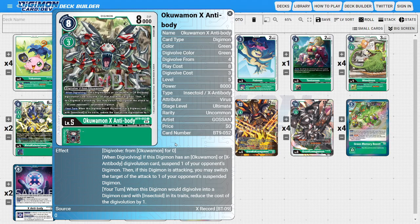Next, onto the Ultimates — I'm going to be running four copies of Okuomon X-Antibody. Okuomon X-Antibody is a really good card to Digivolve up into because he has an alternative Digivolution condition where we can Digivolve him for zero on top of an Okuomon. His when-Digivolving ability states that if this Digimon has Okuomon or X-Antibody in its Digivolution source, we can suspend one of the opponent's Digimon. Then if this Digimon attacks, we may switch the target of the attack to one of the opponent's suspended Digimon. He also has a secondary ability where during your turn when this Digimon would Digivolve into a card with Insectoid in its traits, the cost of that Digivolution is reduced by one.